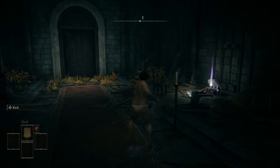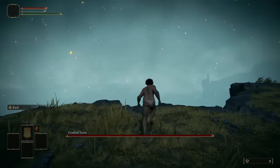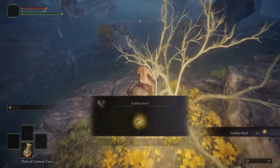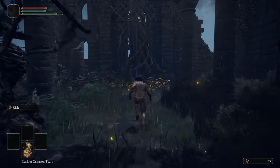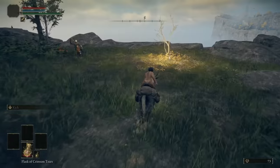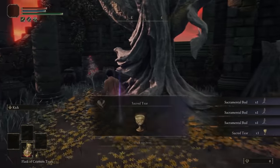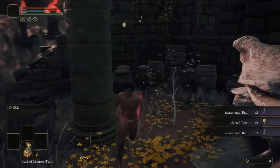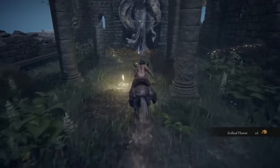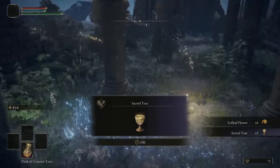We won't be needing any equipment yet, so I strip down, roll into the grafted scion a few times just for the lulls, and then straight off the cliff so we can get this run rolling. Probably the worst part of any challenge run is running around to collect all the available golden seeds and sacred tears on the map. It's a bit tedious, but if you know where you're going, you can end up with a healthy 8+5 flasks within 30 to 40 minutes just from Caelid and Limgrave.